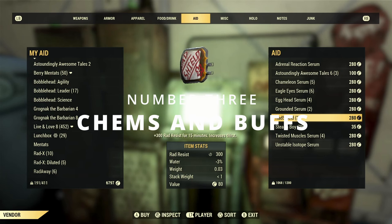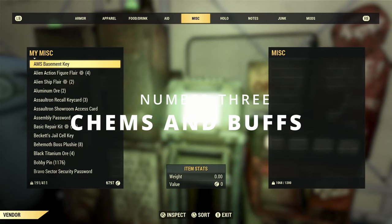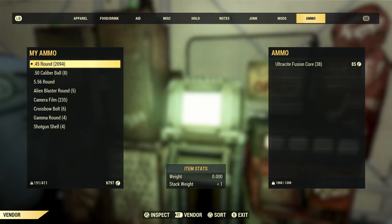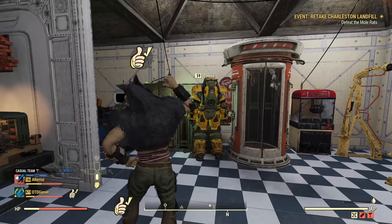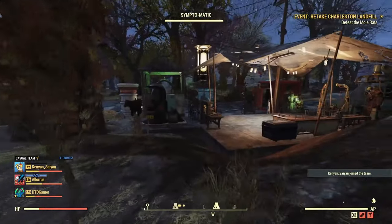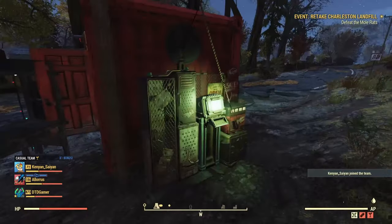Following that at number 3, we have chems and buffs — basically any item which players use frequently, which can be a bit of a pain to craft, or would just be easier to buy than find themselves. Think items like berrimentats, food buffs, bobbleheads, or magazines. With such a wide range of different items, the price will depend on your own opinion, and again if it's not selling, just lower the price a little bit.